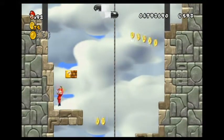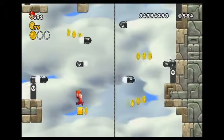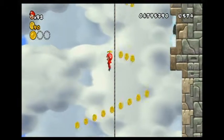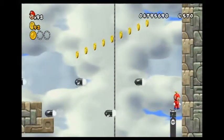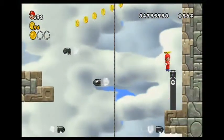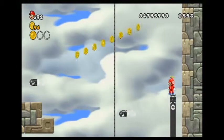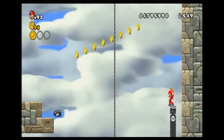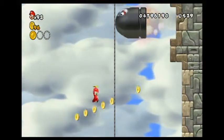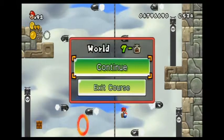This is probably a lot more risky doing this without the actual thing that's supposed to take you up here, but it is much faster. Let's see if I can wait for it to shoot up on top and then bounce off a bullet bill on that side. I don't think it's gonna shoot until I move out of the way. Exit course.